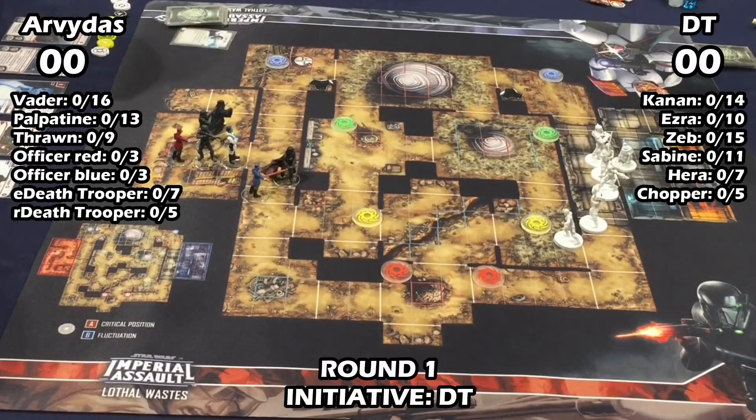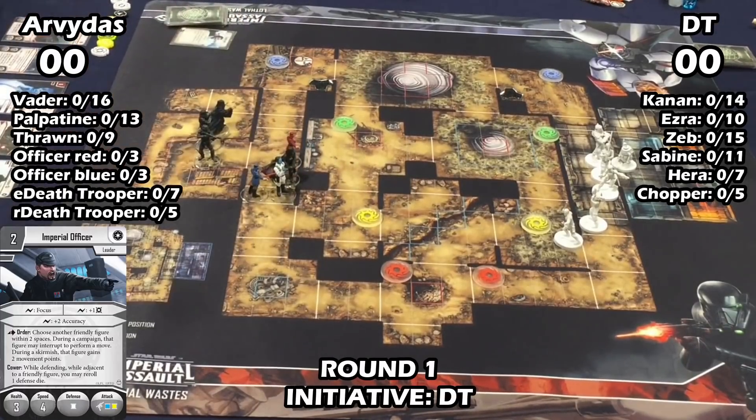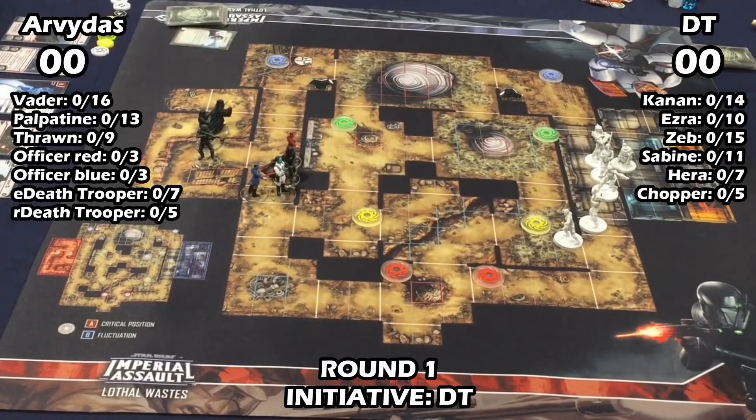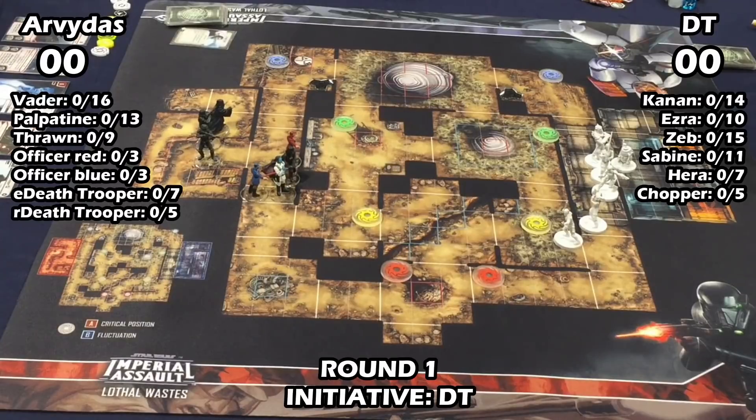Thrawn can also move forward and take a pot shot at her from pretty far, which is not great. Thrawn can have surprisingly good range even though he doesn't have any surge for range — he's got minimum 5, so you're likely to get 6 or 7, which is not unreasonable. You're running Doubt in your list, right? That's correct. So you don't have Motivation to course-correct with small movements, you just have Chopper.